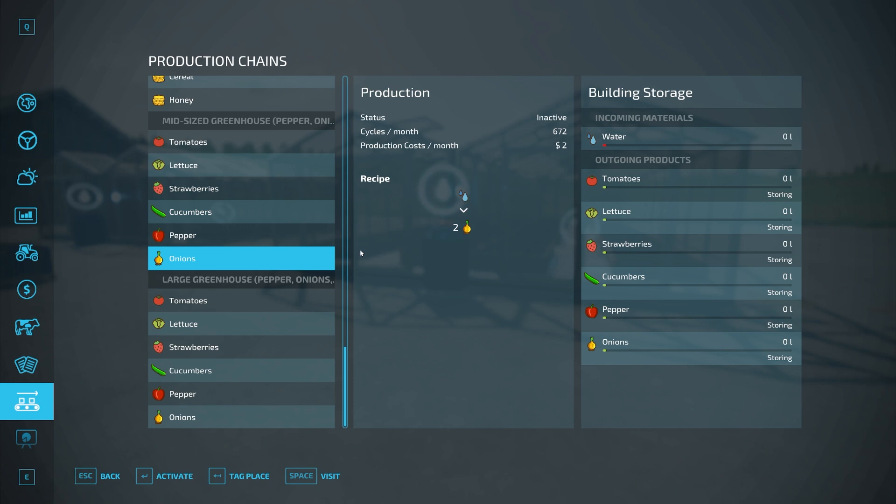Going down to the new crop types, their output is all one for each of them except onions have two, so onions are going to produce quite a bit — similar to strawberries. We also have peppers and cucumbers, which produce at their respective rates. Peppers are worth quite a bit of cash, so they might be really worth doing even on their own. You can also sell all these products individually if you don't want to use them further in the process.